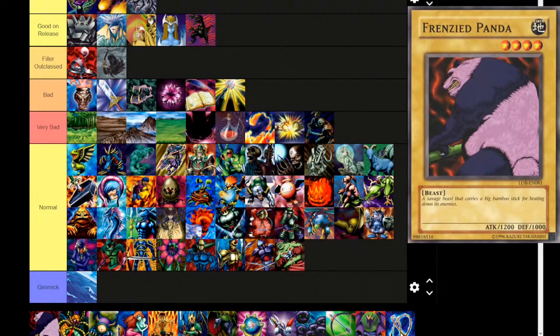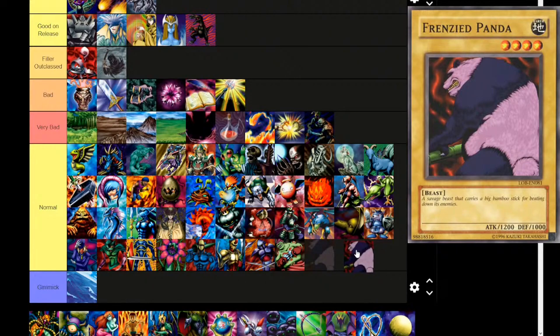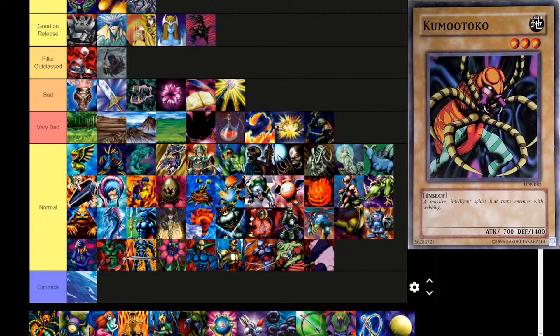Next up, Frenzied Panda — this card actually has a retrain, Gyakugiri Panda, which is a pretty cool card. But what about the original? Earth attribute, level 4, beast. 'A savage beast that carries a big bamboo stick for beating down its enemies.' It's a frenzied panda. 1200 attack, 1000 defense. Normal monster. Next, Kumootoko — this card is actually really freaky. If you look at the full art, it's got human legs for some reason — real long human legs at the bottom. I don't suggest looking it up. Earth attribute, level 3, insect type. 'A massive intelligent spider that traps enemies with webbing.' 700 attack, 1400 defense. Straight to normal.